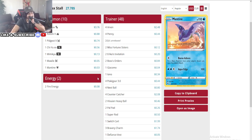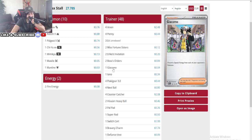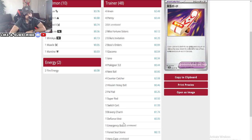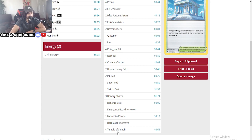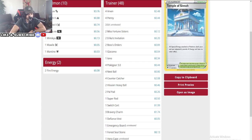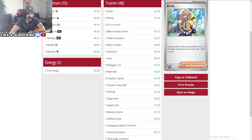Look at Erika's — this card removes special energy from each of your opponent's Pokemon. That's huge. Temple of Sinnoh, basically shutting down Lugia completely. This deck is gonna be annoying. I'm so mad — I can't believe it.